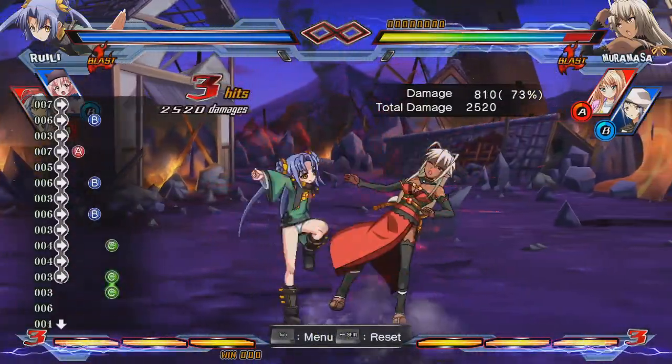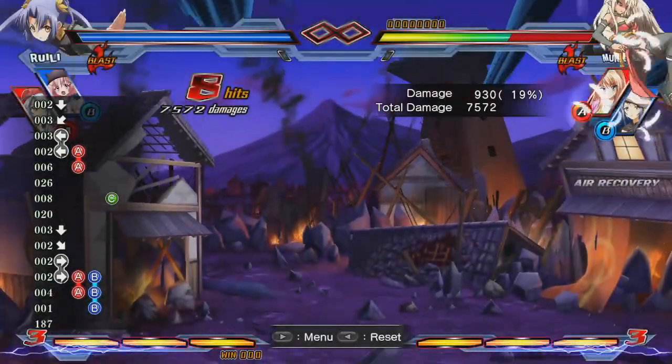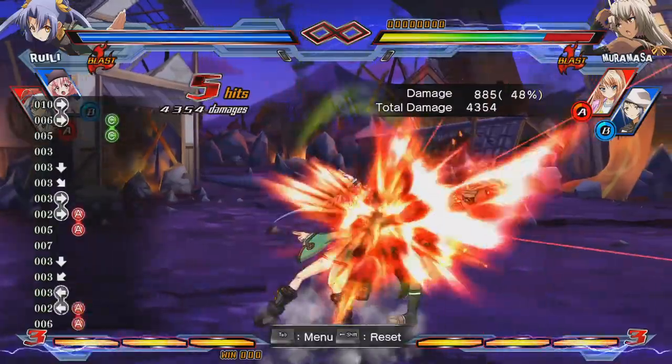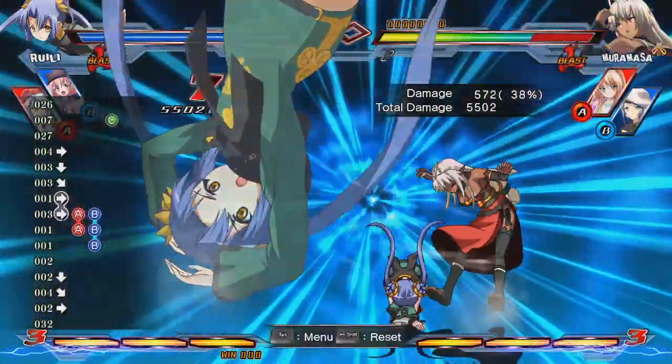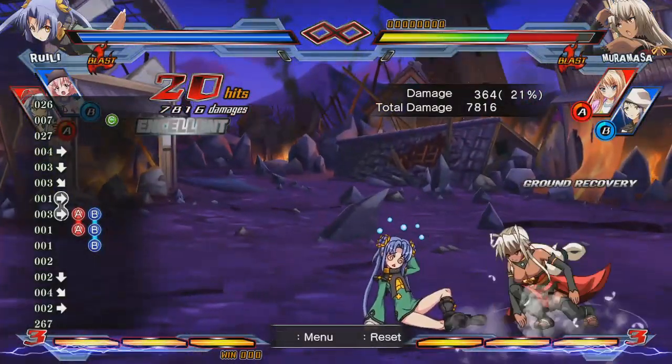You can end ground combos with 236AB or 623AB for more damage. If you use the former, the opponent is left in the air and can tech, so be sure to have something to cancel it with — such as Franco — to continue your combo and get a knockdown. The latter gives you a knockdown on its own, but said knockdown is worse than what you can get from just using 214C.